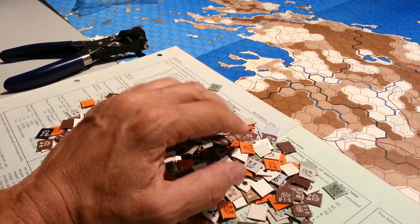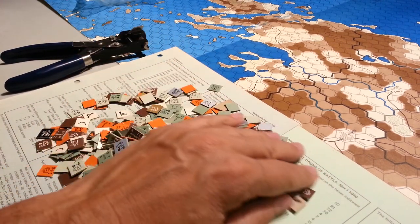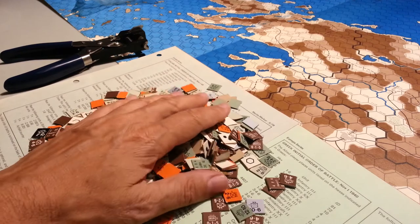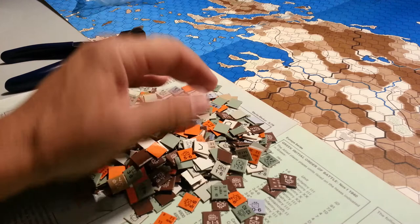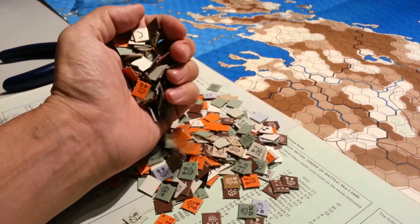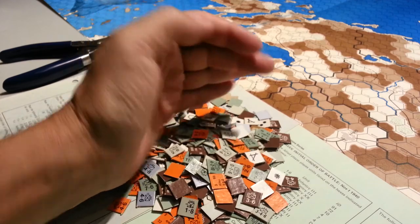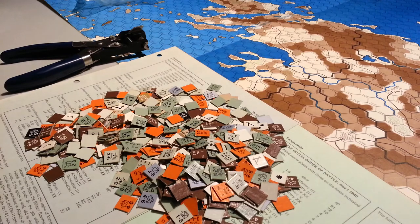So this is a little frustrating. The funny thing is when I look at a brand new game, it'll have 1000 counters or 600 counters just like this. I don't even think twice about starting to punch it all out and do it all, because you're doing it all from scratch. And somehow that feels different than trying to sort someone's leftovers. This all came in one bag, which I can assure you that when I sell it — if I sell it, I'm not sure what I'm going to keep with all my Europa titles — but if I do sell this, it will be sorted by nationality in the very least for you.